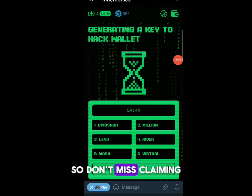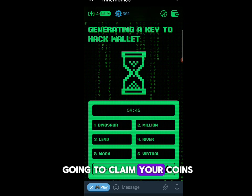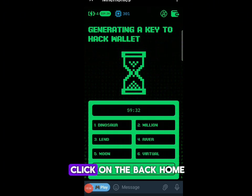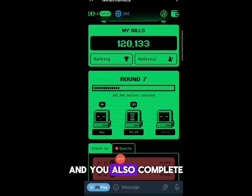Don't miss claiming because once you miss it, other players are going to claim your coins. I'll click on the back home button and you can see it's working for me right now. Once it finishes I'll just claim it. This is basically how you join.